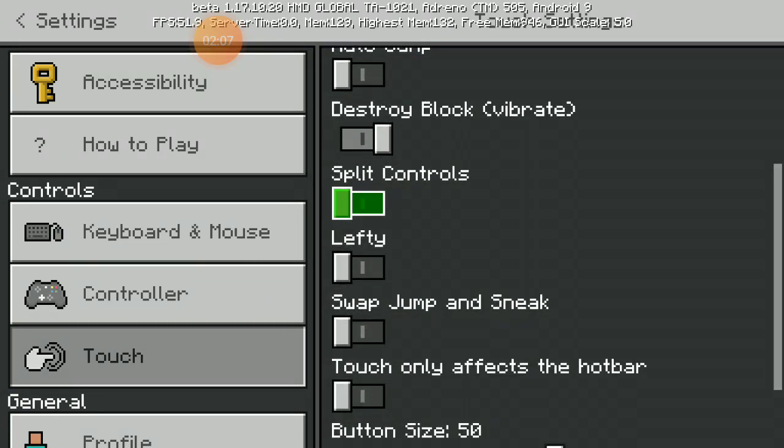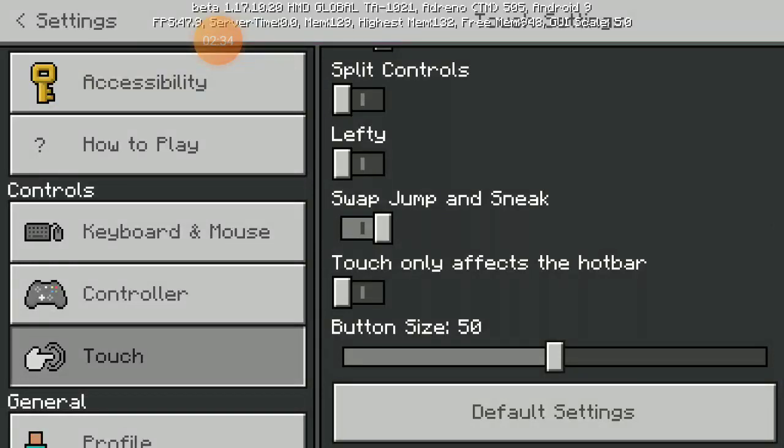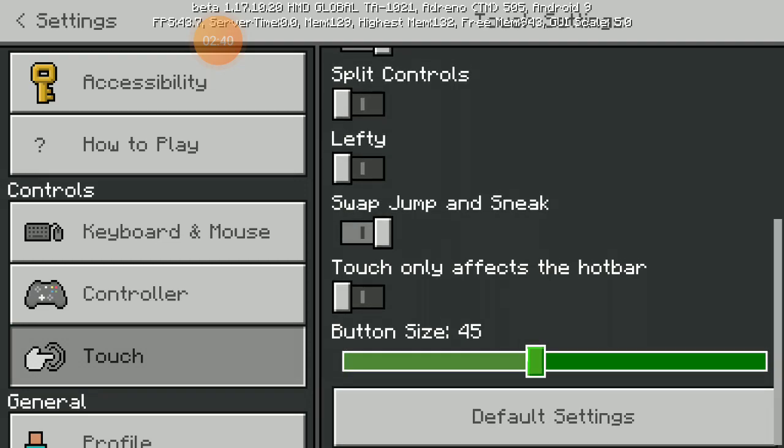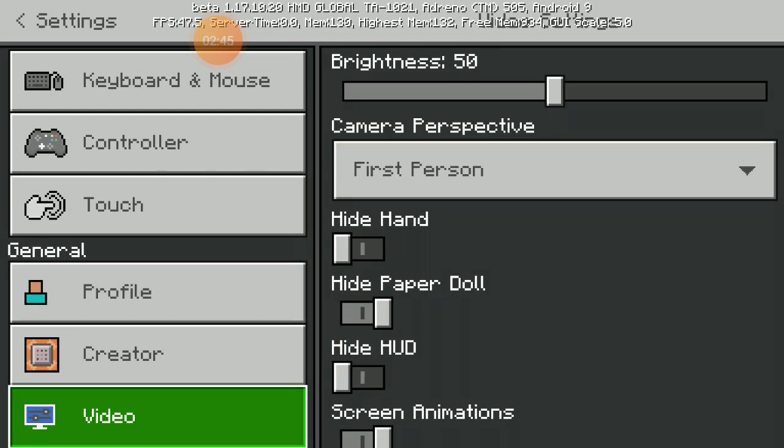Split controls is optional. I'm going to turn it off. Lefty mode is also optional — unless you are left-handed. Then go for lefty. Auto-jump and sneak settings are very good to configure. Touch only fix the hard button, and the button size should match your finger size — mine is 45.